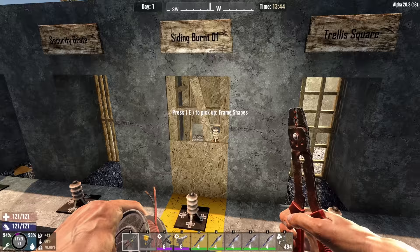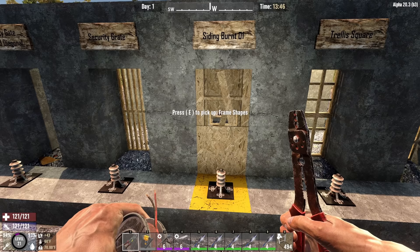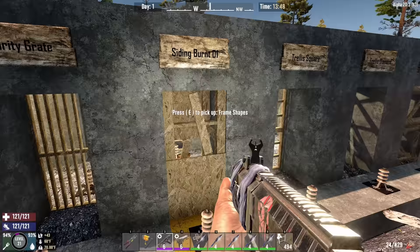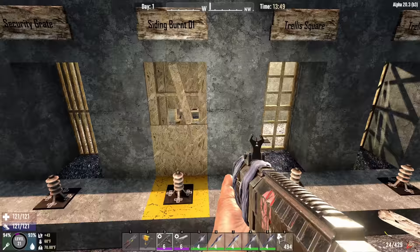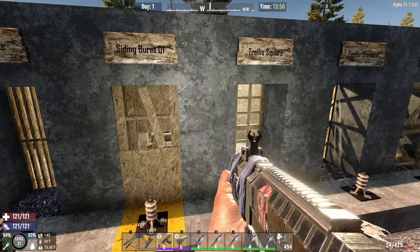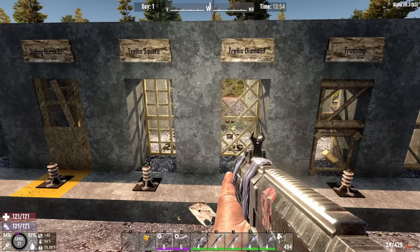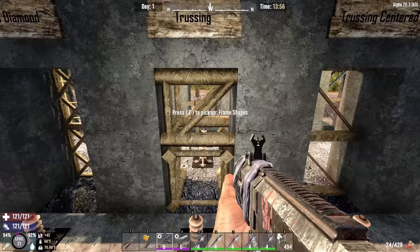Even though it looks like a solid block along the side, you can shoot through it. I'm going to show some application of that in the baluster corner section. Next up we have the trellis — square and diamond. I'm not as big a fan of these because they double as ladders as well, so you have to be careful with how you're using them in horde base construction because zombies can run straight up them.